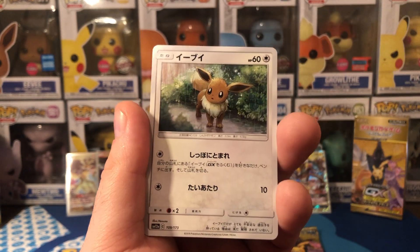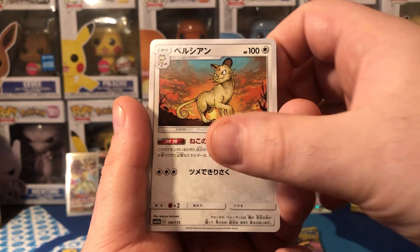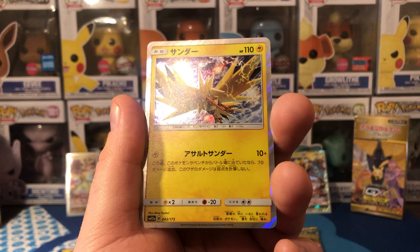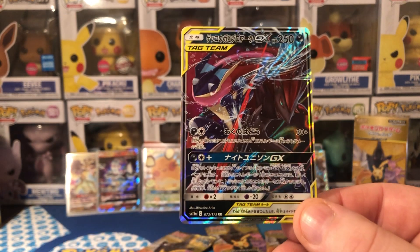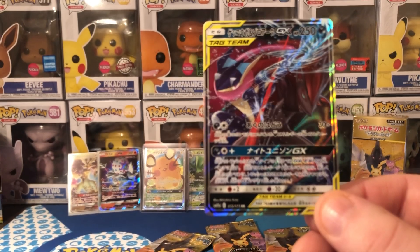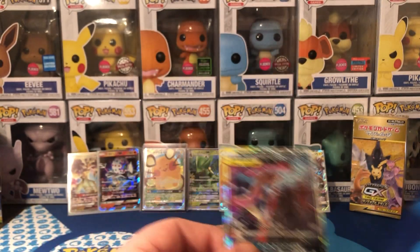1995 artwork there. Nice Eevee, we've got Misty and friend version. Not a bad Zapdos, not at all. And the last one for that pack is the GX - 72 - that one is Greninja and Zoroark. Very nice Eevee.